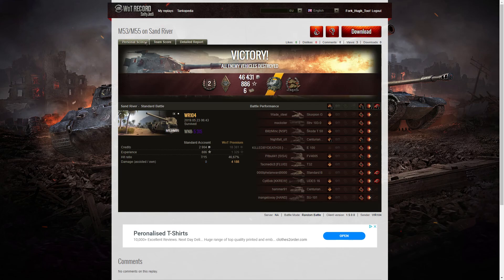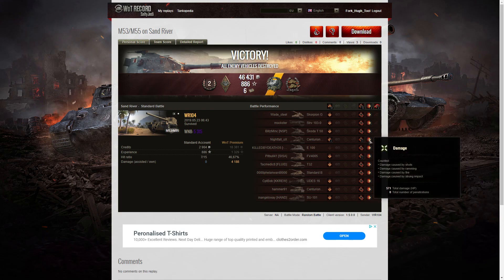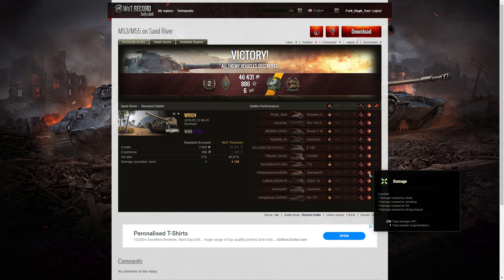A solid gain there by WR104 in the M53/M55. I feel a bit cheated that he didn't get the High Caliber, especially considering he didn't do any team damage. Let's check which ones he penned — I'm pretty sure the FV4005 is one of them. Yes — 1,025 hit points, one pen. And which tank did he also pen? It was the Standard B, the one that was AFK in the cap at the end — 2,029 hit points. He took it out with a penning shot.